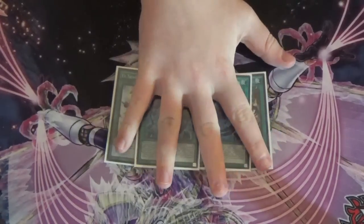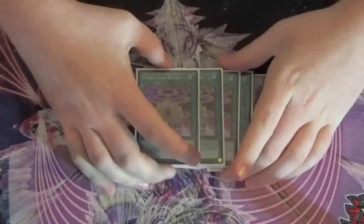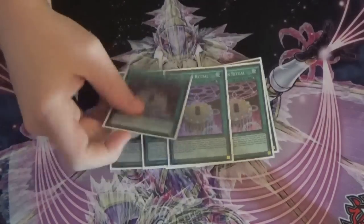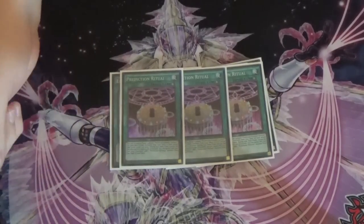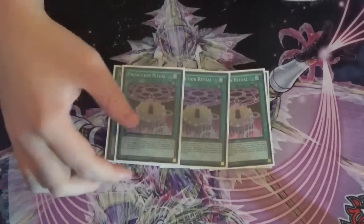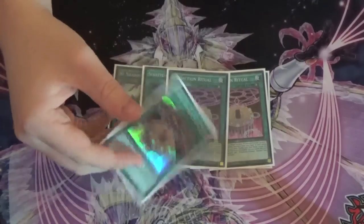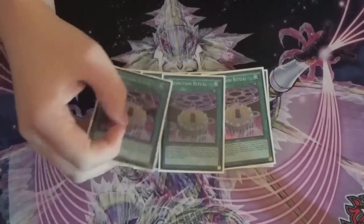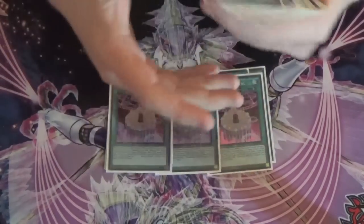I play triple Prediction Ritual — that's the ritual card that brings out Tarotrei. Another cool part about it is after you bring her out, the very next main phase you can banish it to search another one to your hand. That's one reason I opted to only play three Manju — say I have two of these in my hand and I resolve a Beast, I can discard one with the Beast effect, and then my very next main phase I can remove it to add one back. That gives me a follow-up play with Tarotrei, so three has been working fine.